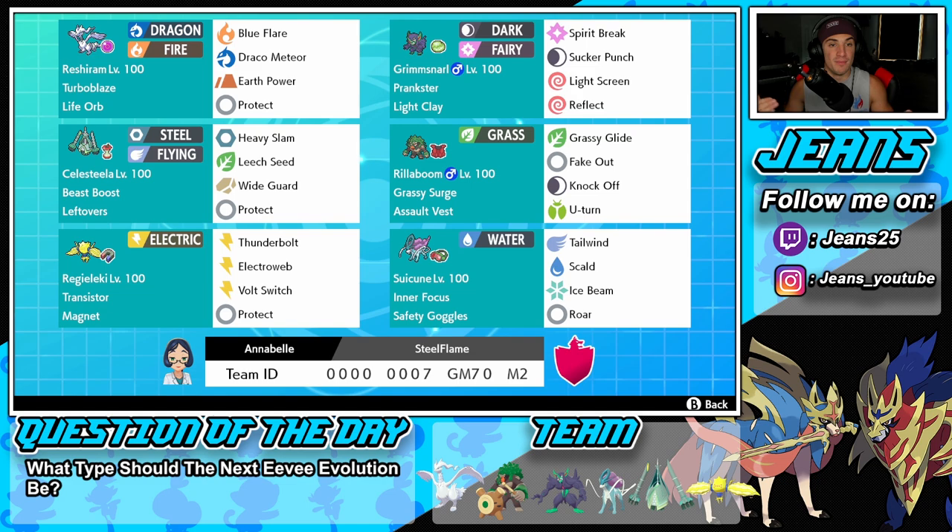Middle right we have Rillaboom, one of the best Pokemon for this series. Grassy Surge ability, Assault Vest as item, and Grassy Glide, Fake Out, Knock Off, and U-Turn as his pivot move. Bottom left is Regileki — an absolute beast with speed control that can also hit like a truck. Transistor ability, Magnet as item, Thunderbolt, Electroweb for speed control, Bolt Switch to pivot, and Protect.